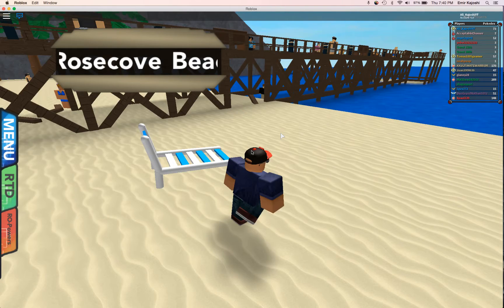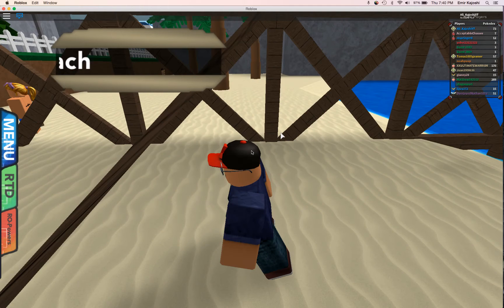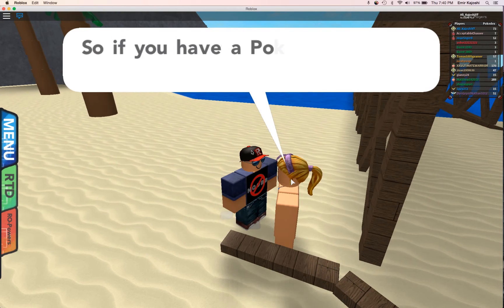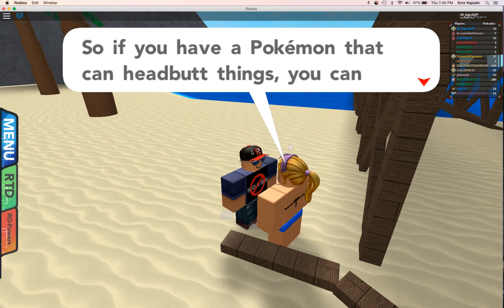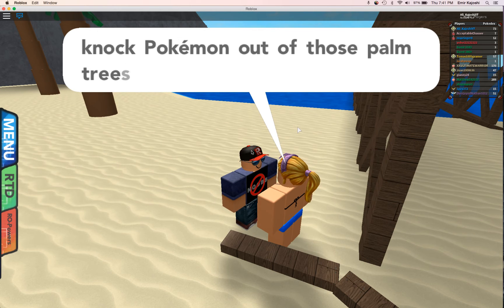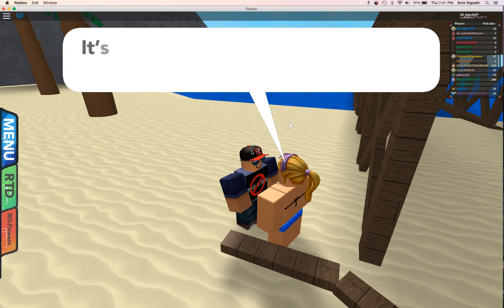I then go to Reverse Go Beach, to go under this bridge, after this girl right here. She said you have to use Valor, and you have a Pokémon that can Headbutt things — you can knock Pokémon out of those palm trees.